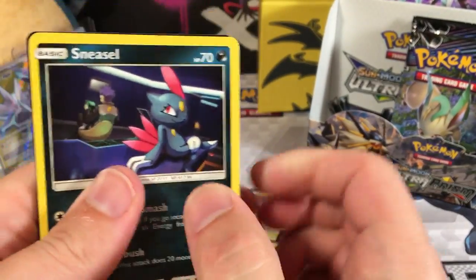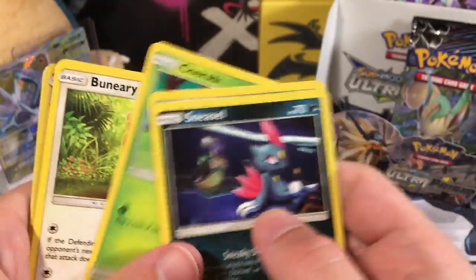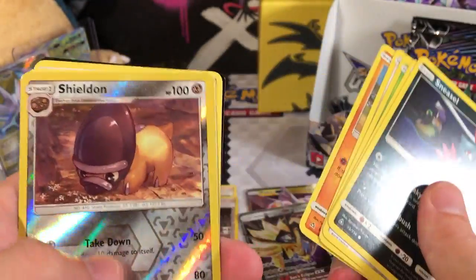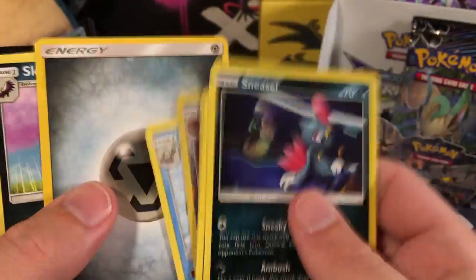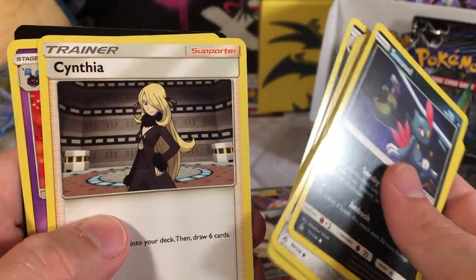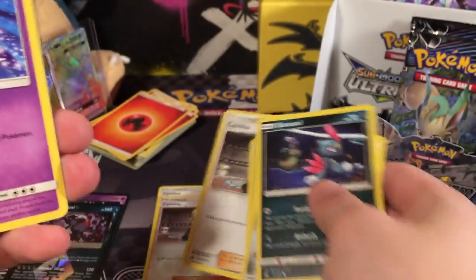We got a Sneasel, Magnemite, a Snorby, Buneary, a Hippopotas, a Reverse Holo Sealeo. Our Rare is an Abomasnow Water-type. Metal Energy - one of my favorite type of energies. Gunk Shot. And there's the other Cynthia - she's hiding on the other side this time. And a Cosmoem.